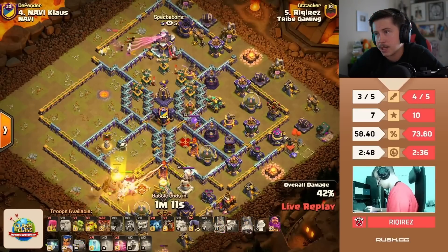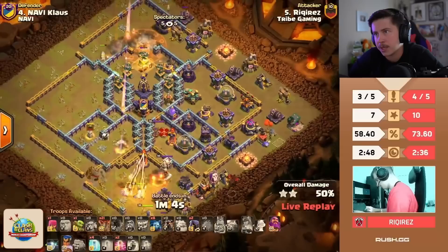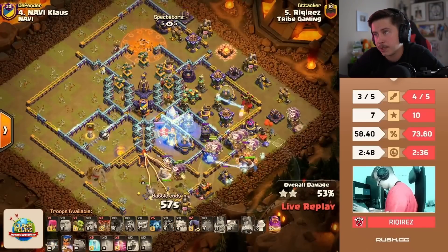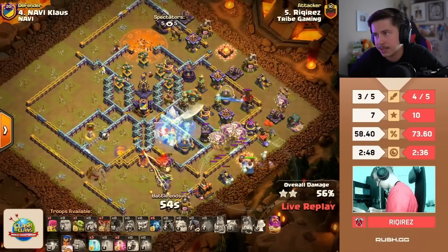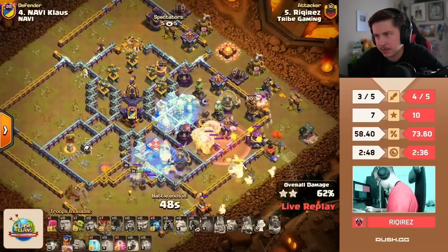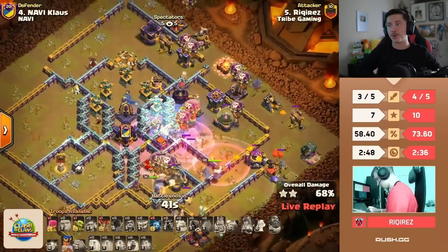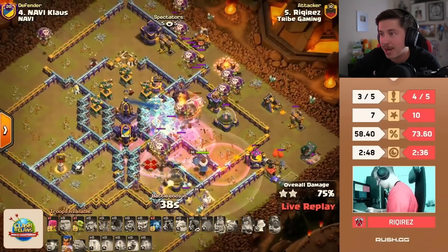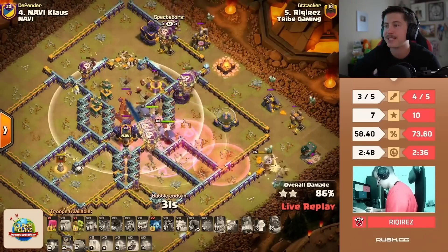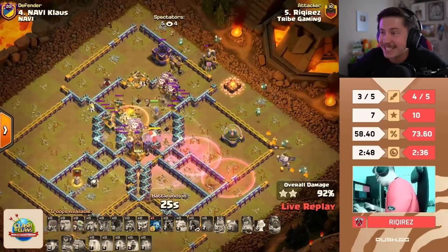Champion from six o'clock — where do we lalo? He's got a minute and five seconds. Tribe Gaming desperately need this three star. LaLo coming in from the bottom right side. Don't let the lava hound get out in front away from the warden ability. Headhunters, haste, warden ability in — free spell. Champion's still alive. Tornado trap triggered early. One more free spell for the scattershot — used right there as the warden ability wears off. More balloons from the top side. Just need to get through the monolith. Champion still alive with ability.